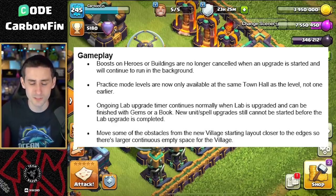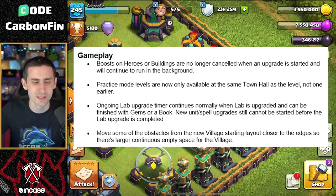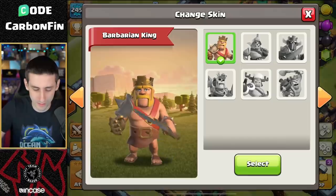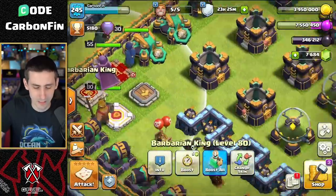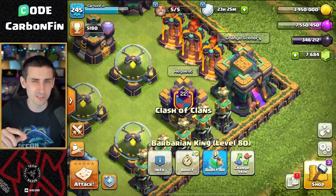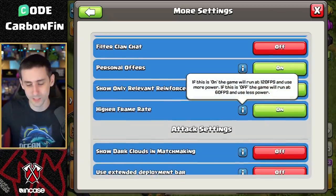There's a gameplay change where boosts on heroes and buildings no longer cancel when an upgrade is started. So when you're upgrading your laboratory, you can still see your troops and little things like that. There are also UI changes - the Barbarian King's UI got updated, changing how he looks a bit. There are also season challenge changes, so there's a lot on here.